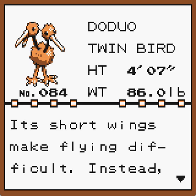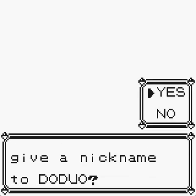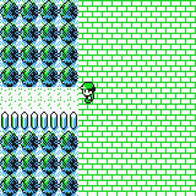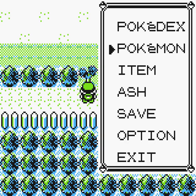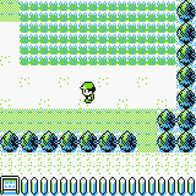Okay, number 84 — give me a second to write that down. Its short wings make flying difficult; instead this Pokémon runs at high speeds on developed legs. Moving on — no nickname. So I'll meet you where we left off yesterday, be right back. So we're back — go ahead and like, subscribe, and leave me a comment. By the way, Doduo — it's a dual-type Normal/Flying Pokémon. It's arguably the best one in the game: high attack and speed stats with excellent Drill Peck at level 30. However, its move pool is shallow and it struggles against Rock types.